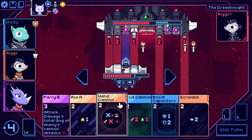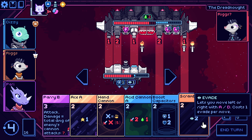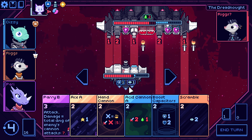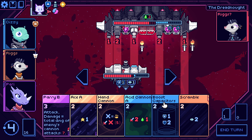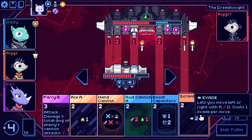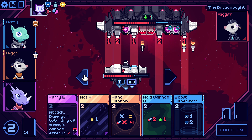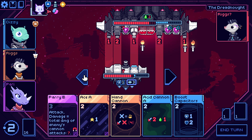Another cannon would be nice — I don't want to do that though. She has 23 health total — I'm definitely not doing anything with that. Looking at four to six damage. I can't shoot twice with my current loadout. I can scramble and move over so I'm just getting shot by like two things. There's not a lot of great options.